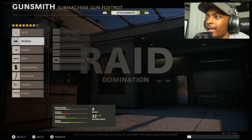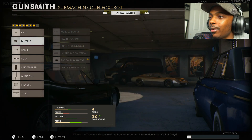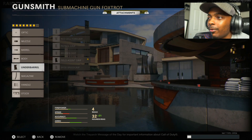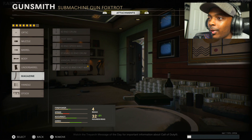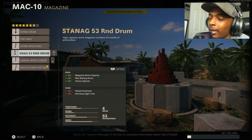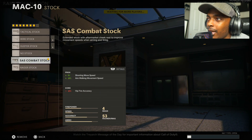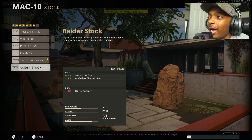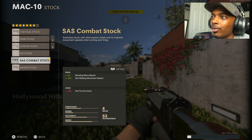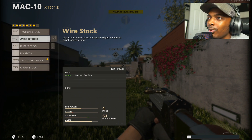Let me lob you guys a class setup real quick and then let me get this nuke. I'm trying to get it my first life. We're using Silicone Eliminator 5.3 Ranger, Tiger Team Spotlight, Field Agent Grip, Salvo 43-round Fast Mag — you can swap it between Vandal Speed Loader and the 43-round drum, completely up to you. If you're playing cranked, just use the drum. Airborne Elastic Wrap and SAS Combat Stock — that way you don't have the crappy sights that come with Raider Stock. Rock SAS Combat Stock if you want sprint-to-fire, or Wire Stock — whatever you prefer.